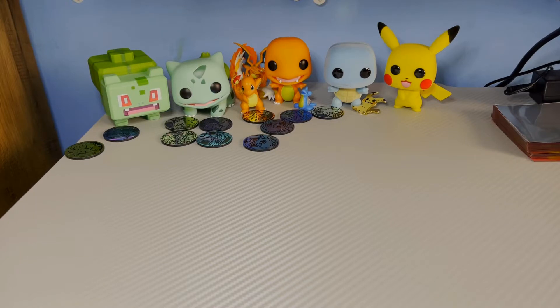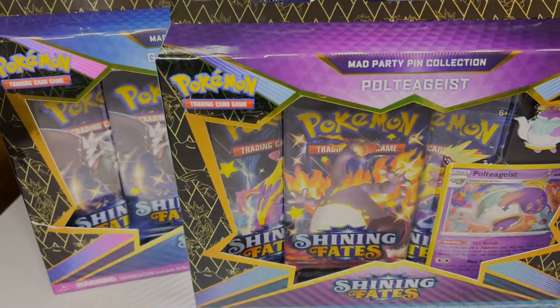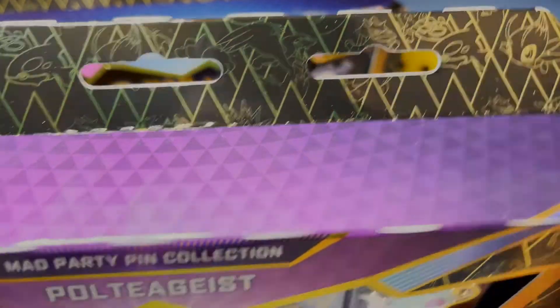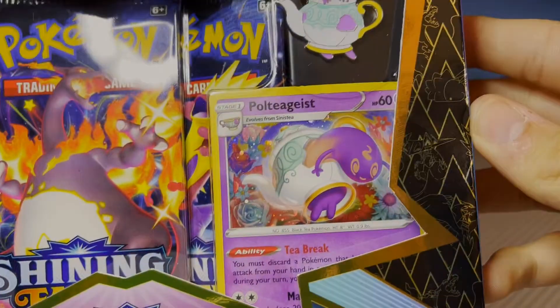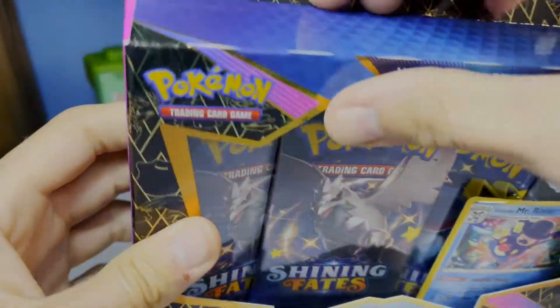Welcome back to another Pokemon opening. It's been a little bit since we did one, only because it's so hard to find any product right now ever since Shining Fates came out. We have some Shining Fates to open — two pin collection boxes and the Pikachu V-box. I really like these boxes because you can look in there and see a bunch of Pokemon like Kyogre, Celebi, Reshiram — all the amazing ones. We'll start with the Mr. Rhyme box then go into the poltergeist one.